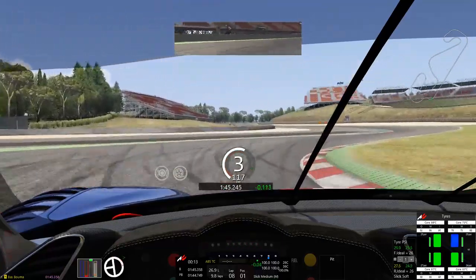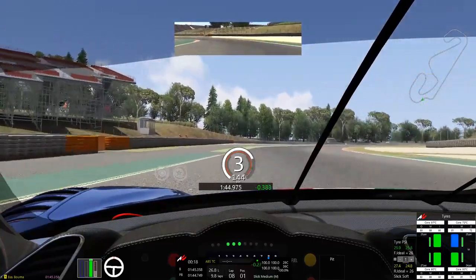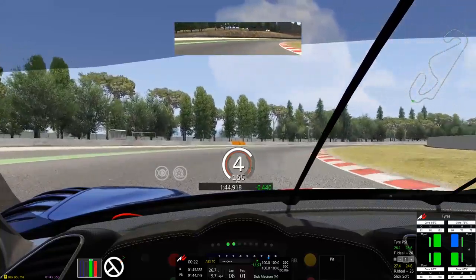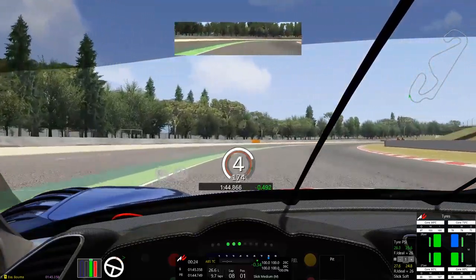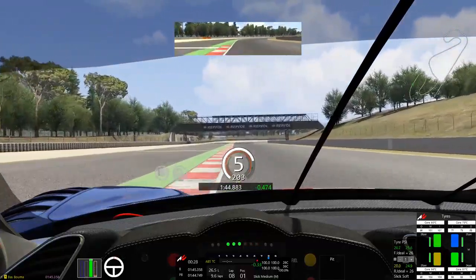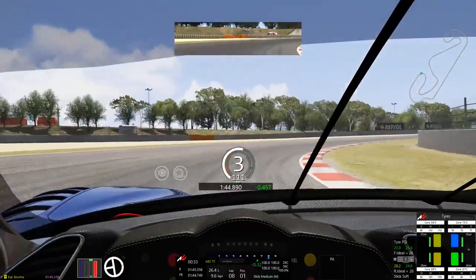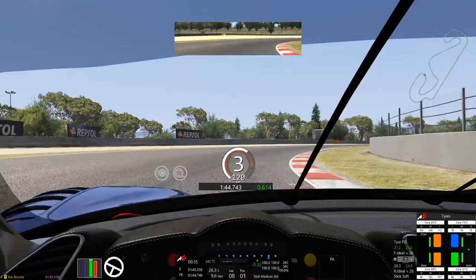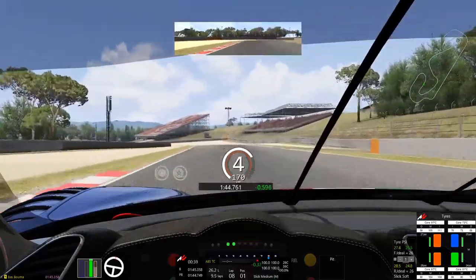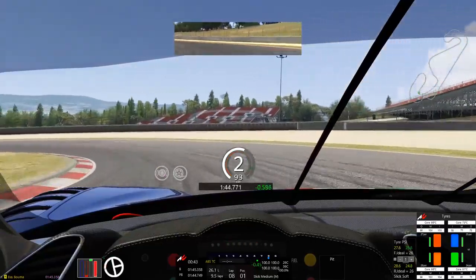I'm trying to brake better and earlier. There's quite a bit of sliding before the corner - not exactly oversteer but it's sliding. This feels alright. We're going a bit wide, losing some time on the green stuff, and I'm braking pretty early again. Trying to be smooth. I have a delta that's pretty good - into the 44s, so that's nice.